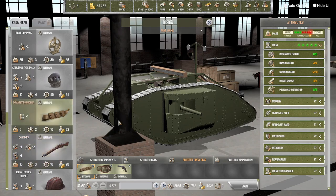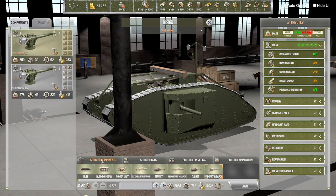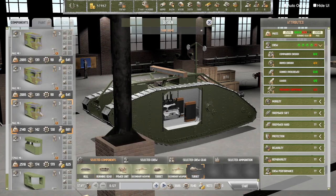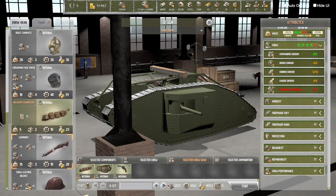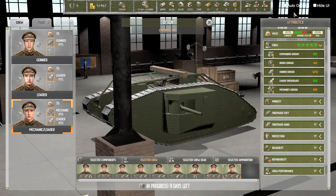What if we switched those around? It's not enough. We can shed some weight here. That's fine, that's fine. We need a mechanic and a loader I guess. Let's call this Centipede Mark Five. Now we can get this done - let's do it. Six days.